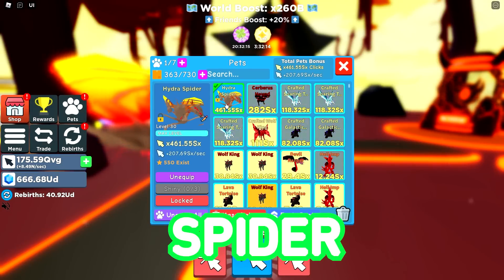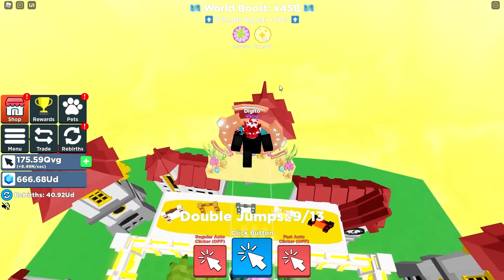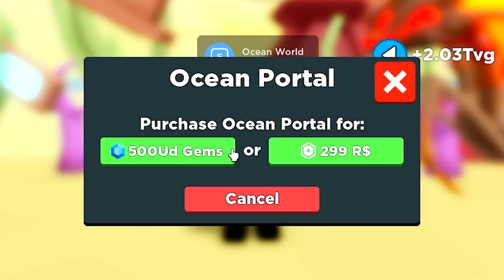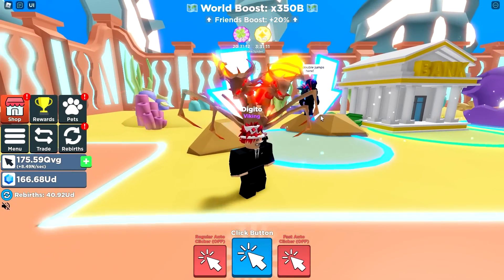After getting the hydra spider, I need to get some better pets. There's a new world over here — it looks like an ocean world. We can either use gems or Robux, and we can afford it. Let's go! This looks so cool.